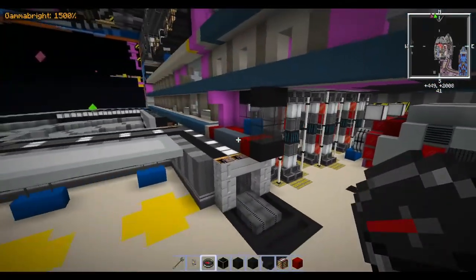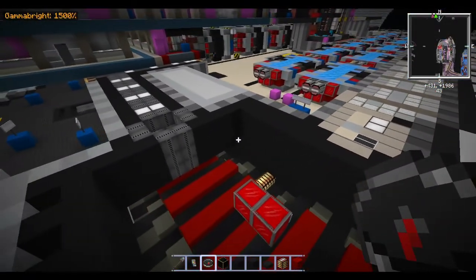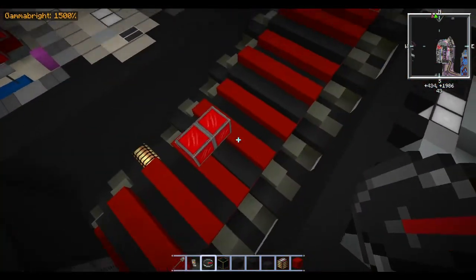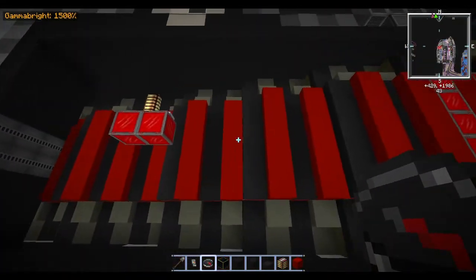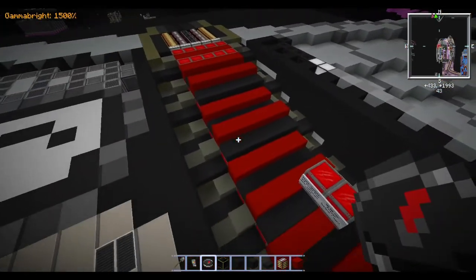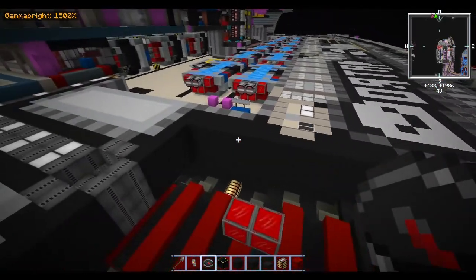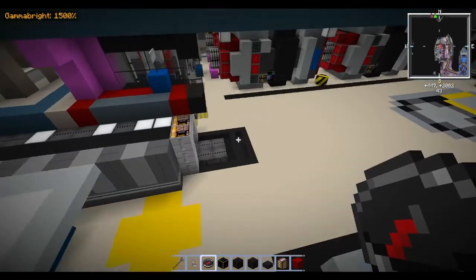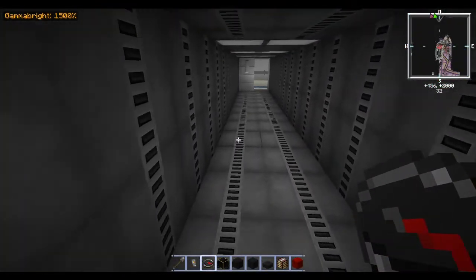I've been working on these decks trying to get deck 44 and 43 done. I had to do the phaser strip first — that was the reason I started. The phaser strip is all done and out of the way. I thought I had a ladder going up here, but evidently I don't. We'll go ahead and drop on down to the lower deck here.